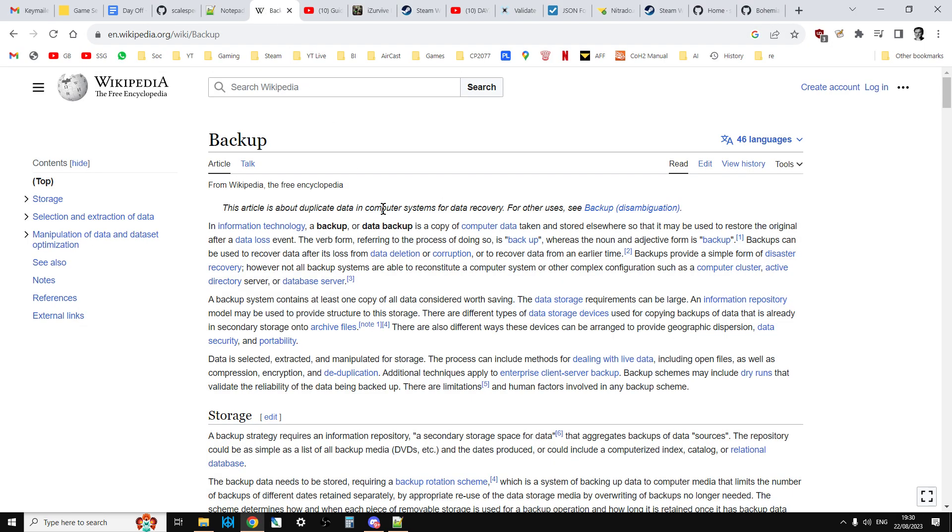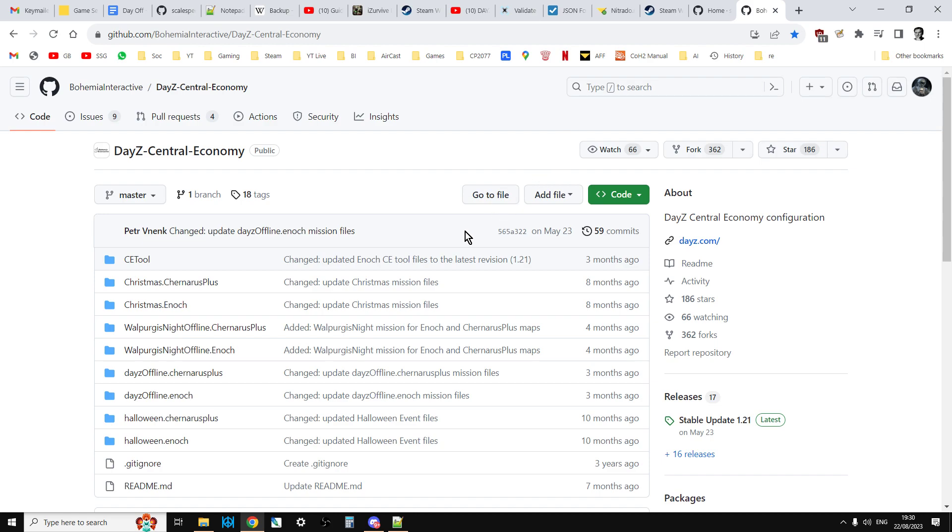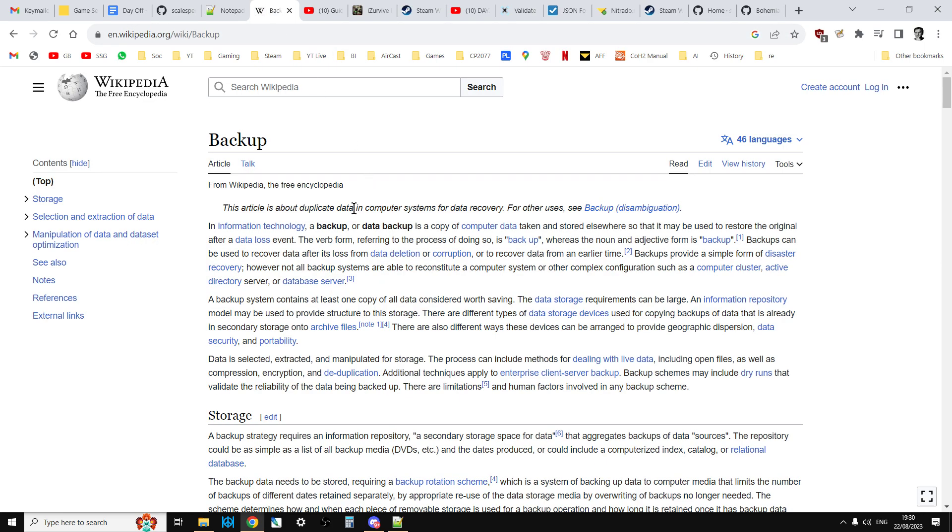Backup. Before you edit any files, make sure you've got a backup. So if, for example, you have an edited types.xml file that you go in and change, and something goes wrong, you don't have to go all the way back to Bohemia Interactive's vanilla file — you'll have a backup of the file that was working before. So before you do anything, always have a backup.